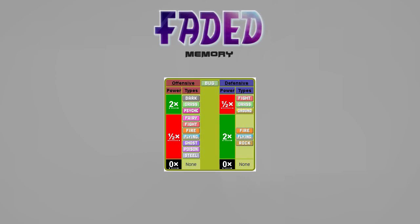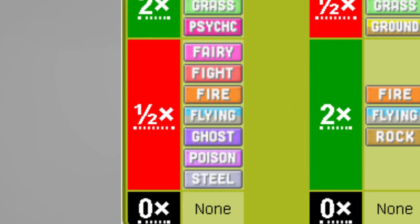Bug gets a much needed offense boost. Being the most resisted type in the game, Game Freak has not been kind. To remedy this, I took away fairy's resistance to bug. Fairy still has two other resistances and an immunity, so that's something, right?